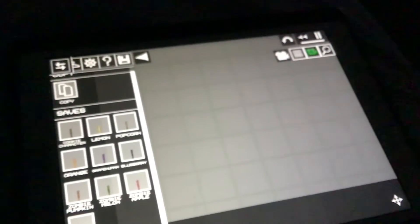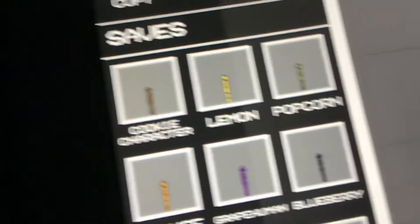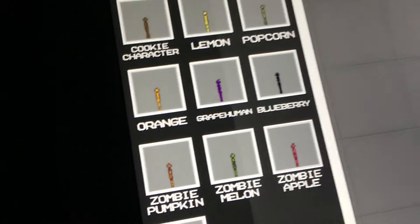Hello guys, today I made some new characters — like this, all of this: a cookie character, lemon, popcorn, orange, and also a great cumin character.